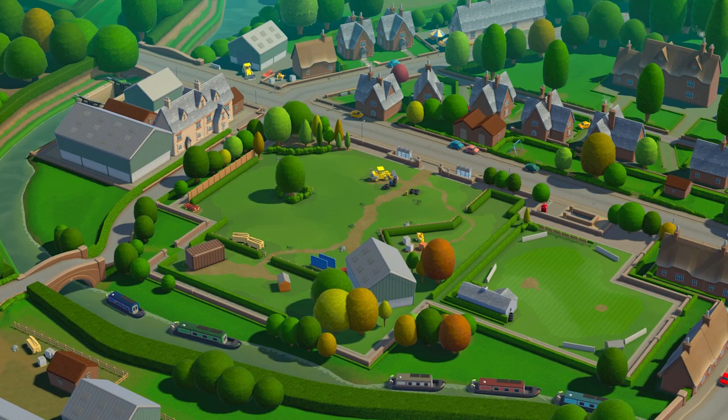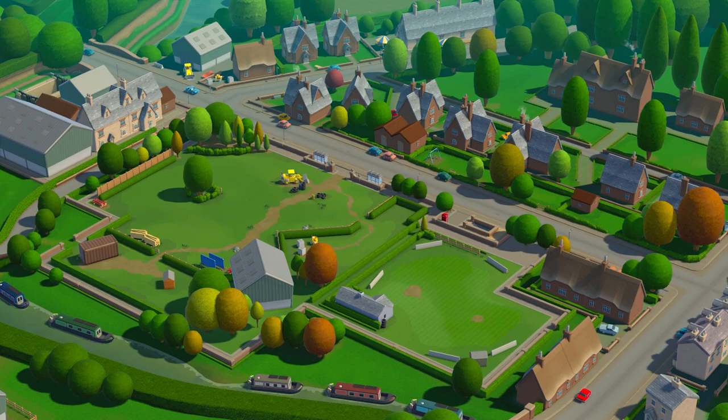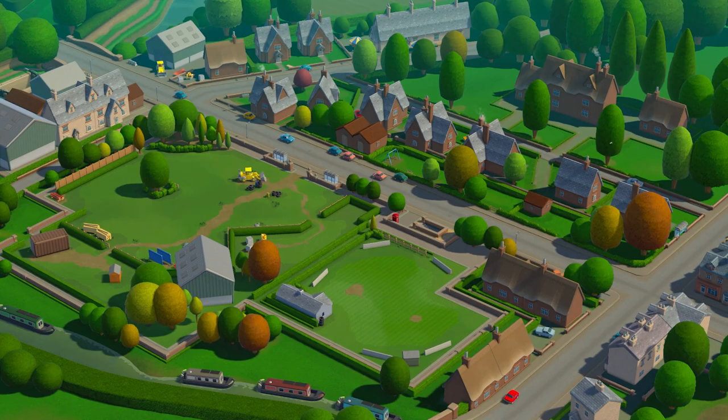Wiggy Silverbottom is back at it again with his trademark combo of excess free time and surplus bad ideas. This time he's organised an egg hunt in Freshly Meadows. He's buried his priceless collection of Fitzpocket eggs all over town, and now it's your responsibility — nay, pleasure — to get them back.